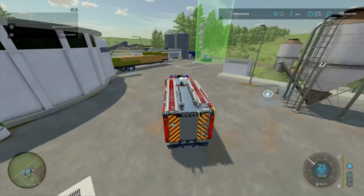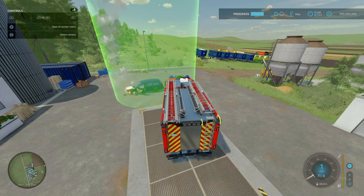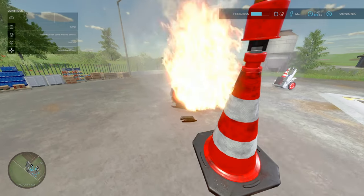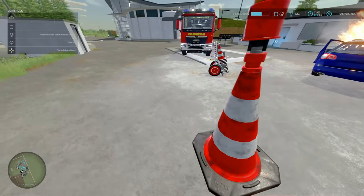Our car fire is over here. Don't worry, the fire brigade is here. We need to place traffic cones down. You need to change your hand tools on the D-pad, then place them down just like so.